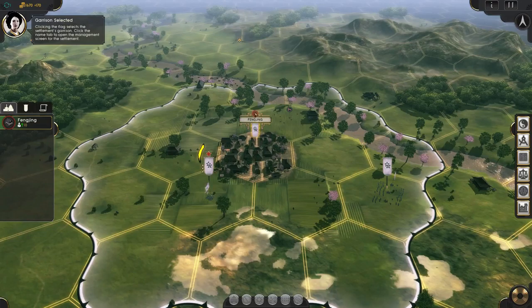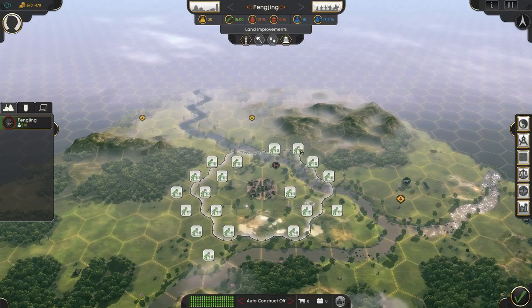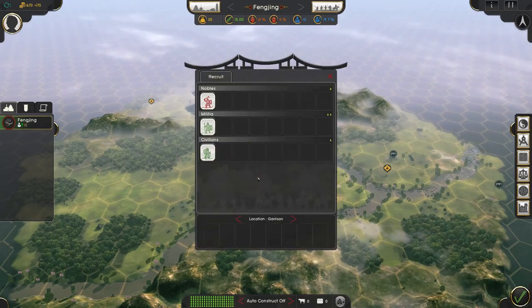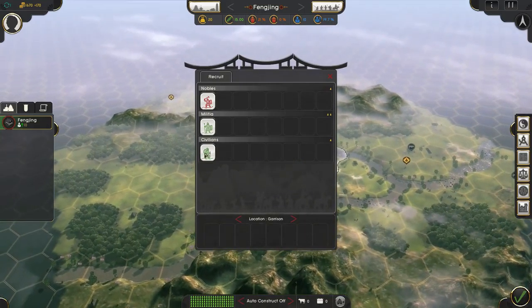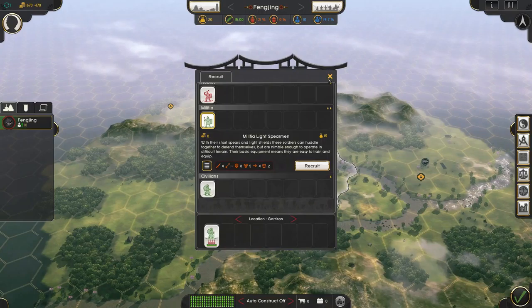So from here, if we double-click on it, you can see this is our map view. All these little symbols here are farmland that we can expand on. If we go over here, these are the buildings we can construct and what buildings we currently have — which are none other than the city. And here are units that we can recruit. I'm quickly going to go ahead and recruit a civilian so that we can create another city.